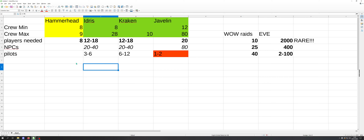For this comparison we have four ships: I've pulled in the Hammerhead as a reference point, and then we have the Idris, the Kraken, and of course the Javelin — the biggest boy of them all.